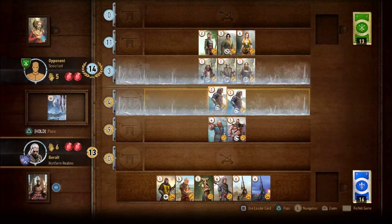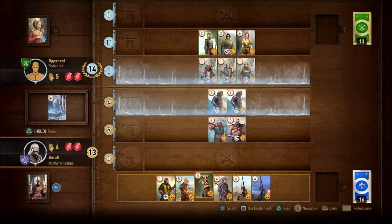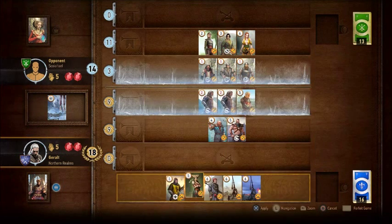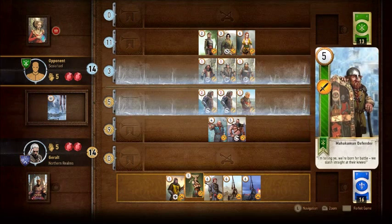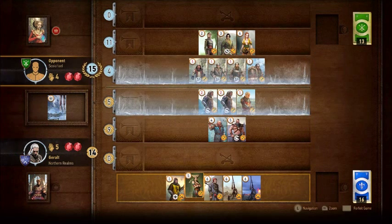I noticed a lot of the cards in the elves deck have the ability agile, which allows you to choose which row you put them in. You might have a choice of putting them in the close combat row or the ranged row. That's sort of neat, but I can't think of much better cards to use in those slots.